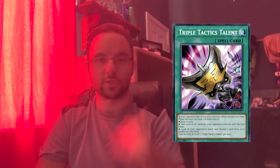Next up I have Triple Tactics Talent. Triple Tactics Talent is just amazing. Spright revolves around monster effects, and you can just use Talents to take one of their monsters, draw two, rip a card out. It's a really amazing card especially coming into Spright format, and if they hand trap you, you can just use Talents.